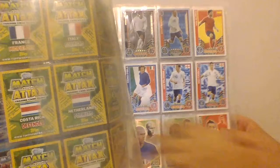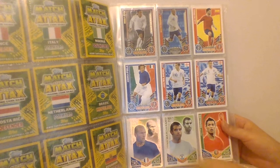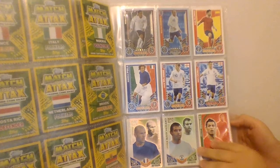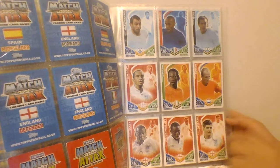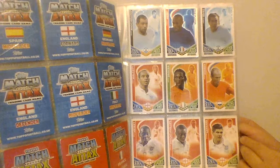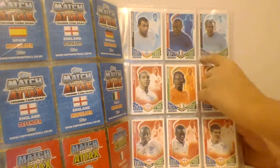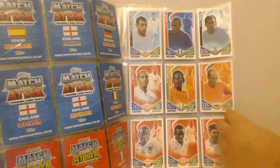I just wanted to show you guys this page. I've got my best card here — as I told you guys, I always have him first, then him, then him, then him, then him. Next should be him, then him, then him, and then Baggio which is here. He was 86, and then this one because they both have 85 but 38 is more than 30, so it goes in that order.